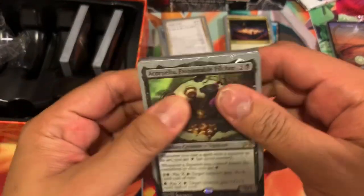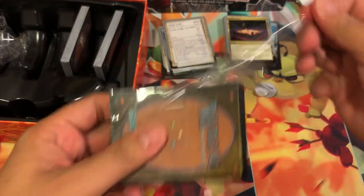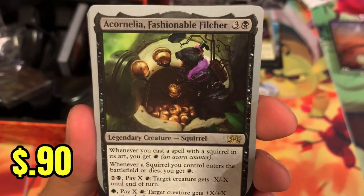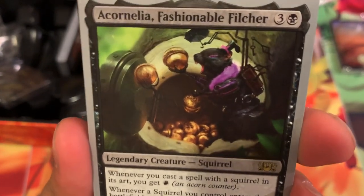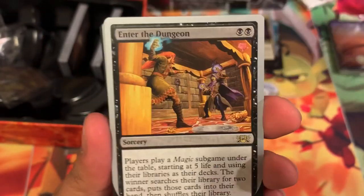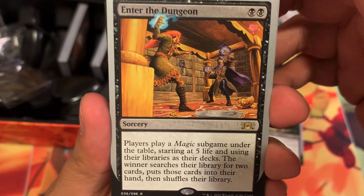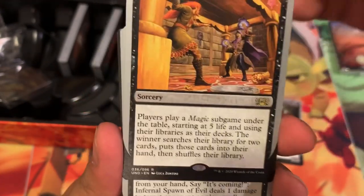Let's move on to the black — my favorite color. First card: Acornalia, Fashionable Filter Squirrel. This is a black evil squirrel — hiding his golden nuggets, acorns. Enter the Dungeon, Sorcery: players play a magic sub-game under the table. Oh man, that's just out of control. Internal Spawn of Evil — not a demon but a beast. It's a rat having hot cocoa.